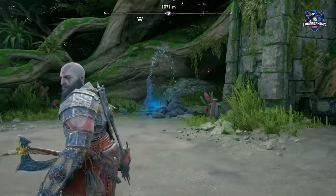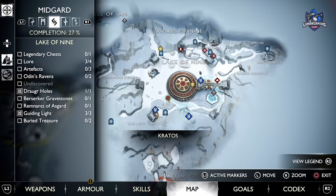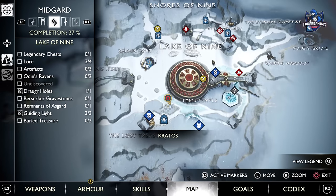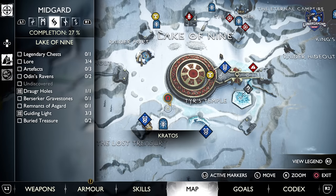So how do you get this cool armour? First, head to Midgard, the Lake of Nines. Here at the bottom of the map there is a mysterious relic to pick up. This will unlock some troll boss fights for us to find.